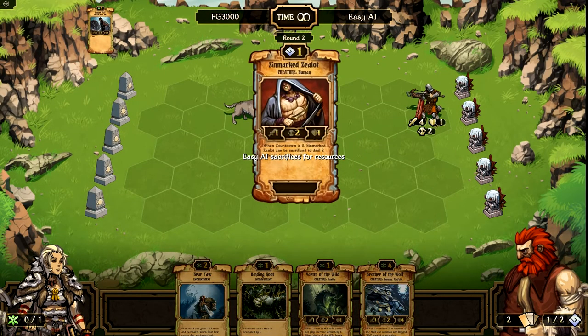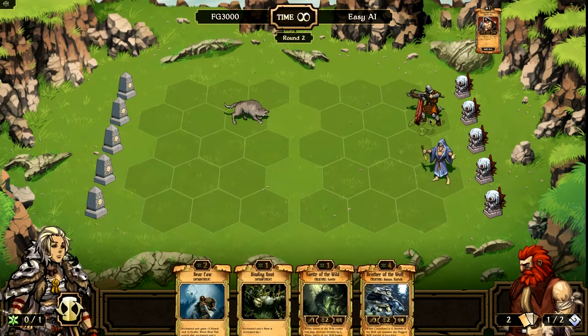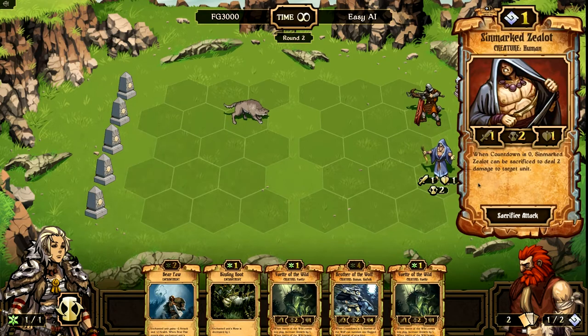Now this game is a little bit different than other trading card games, in that life does not come back automatically — it doesn't regenerate when it turns up. So he's down to 1 permanently unless he has a spell to heal himself with. He's just summoned one of these little guys. When their cooldown goes to 0, they have a choice: they can either do a normal attack for 1 damage, or sacrifice themselves and do 2 damage to a target enemy unit. So if he decides to do that, he can basically kill my wolf flat out.